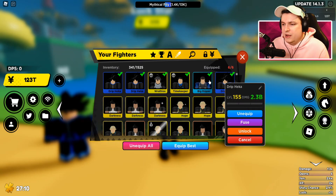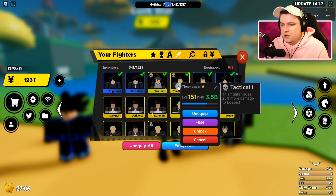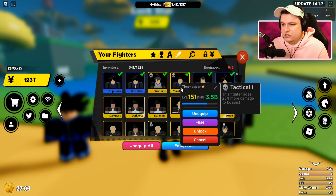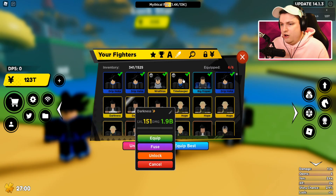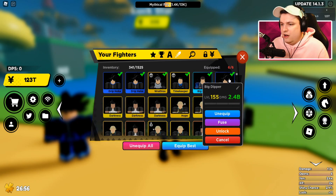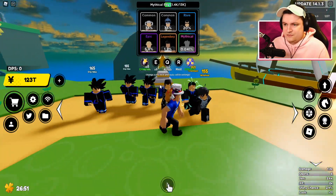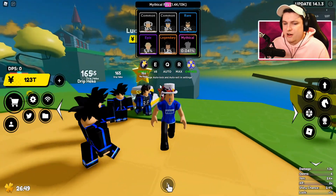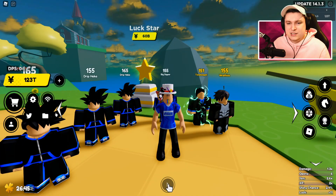And especially if these guys got a few more levels, they would be better than my Big Dippers and Drip Hakkus. But of course we have Timekeeper, and Timekeeper is just so good because he's at mythical level and not just legendary, so they have a lot more stats. But at least they can probably replace some of my Robux ones, which is pretty cool. So that is the first set of units. I still have 25 minutes left, so I have plenty of time to give you guys all the current codes.